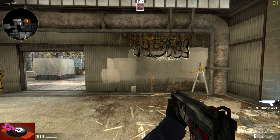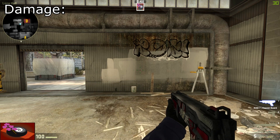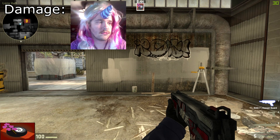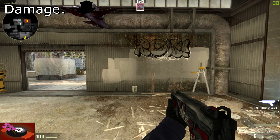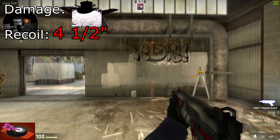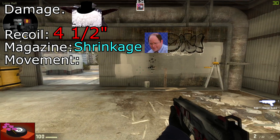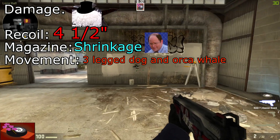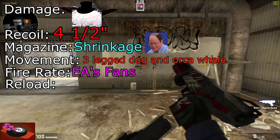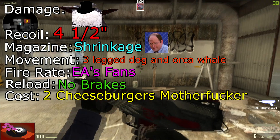Alright, let's go over some statistics of the SWAG 7. The SWAG 7's damage output is dependent on your current SWAG level. The SWAG meter can fluctuate from My Little Pony fans to TotalBiscuit and a jet fighter made out of your salty tears. The SWAG 7's recoil is pretty damn tiny. The magazine is even tinier. Movement is a cross between a three-legged dog and an orca whale. Fire rate is the amount of fans EA still has. The reload is the Killing Floor 2 hype train, and the cost is a McDonald's number 2 combo.